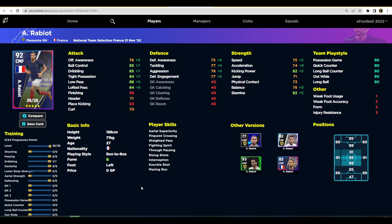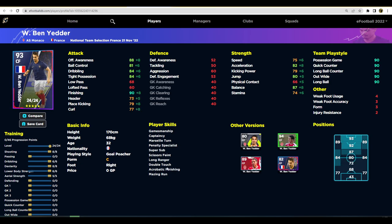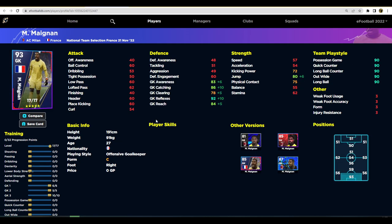It's a bit iffy with Rabiot. Similarly with Ben Yedder — there are a lot of striker options — but since you're getting him as a free chance deal player, he is worth training up. He's got Wavering Form and Super Sub, which is huge. 90 finishing, not the best in the air, but the rest of his stats are pretty decent. He's kind of like a free version of Benzema.